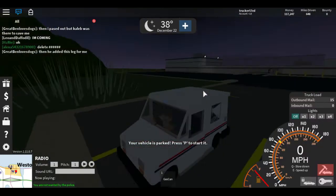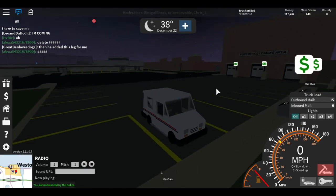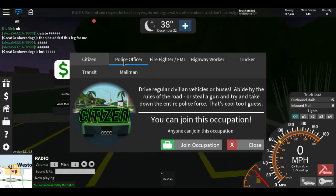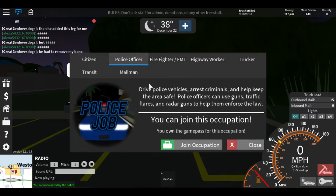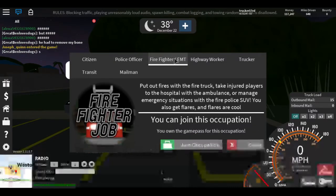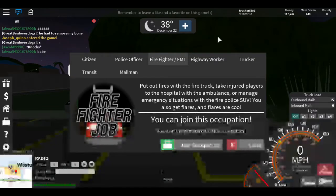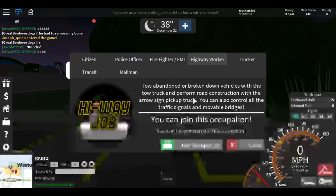The other ways of earning money are basically like the trucking job — it gives you a little bit of cash. The transit job and other stuff, like the citizen — you just do citizen-y things, drive around, get money, do some bad stuff if you want. The police — you kind of police the place but you may not get money from driving around. Same with the firefighter — you get money from driving around and putting out fires. The highway worker, you don't really get much from.